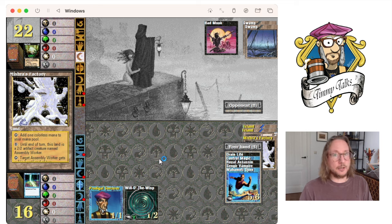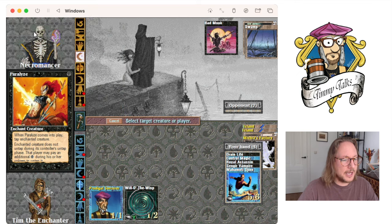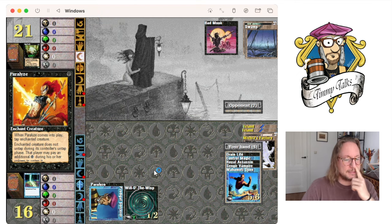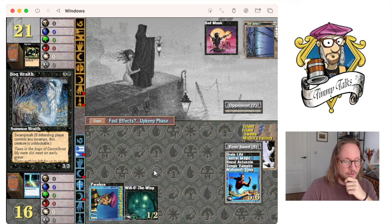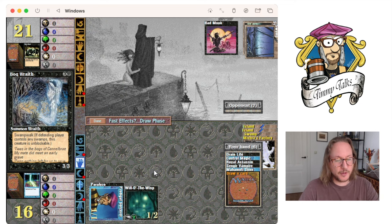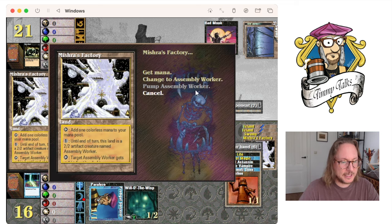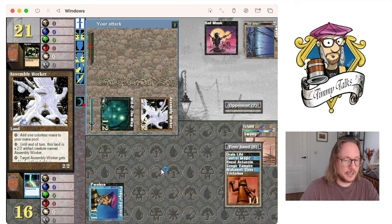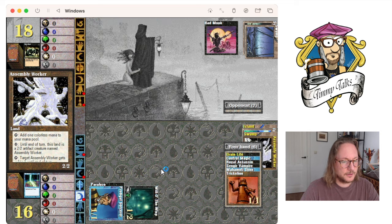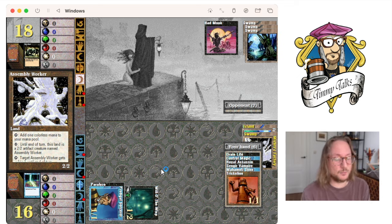I'm going to Braingeyser for one — maybe it's a land, and if not, I'm one step closer. He's got a Bad Moon. I found a land one turn early because of that Braingeyser. If you've got three mana and a Braingeyser and your option is do absolutely nothing — you could bluff counter magic holding it up. Playing a Paralyze on my Tim — that is mean, that is a good move. Solid play.